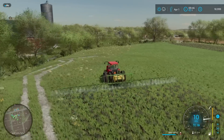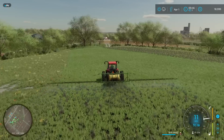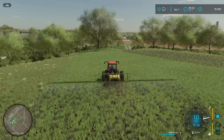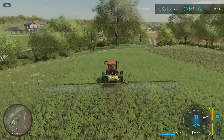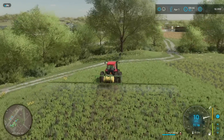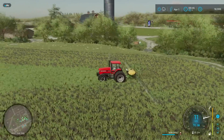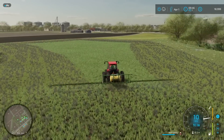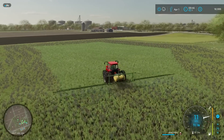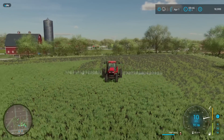Now we gotta get our gearing down here — we're in way too high of a gear, so I think about 14 is gonna be right. It looks like we're at a good spot from an RPM perspective. You can see we're absolutely covered with weeds here, and so we're knocking those out with the herbicide right out of the gate, which is awesome. We're making progress, though we're turning a bit wide wasting spray over there on the path. One drawback I've had with this sprayer is that it does not have manual section control, so that part was a little bit of a bummer.